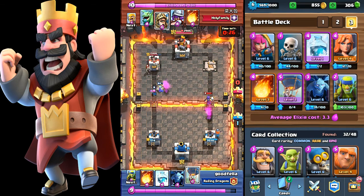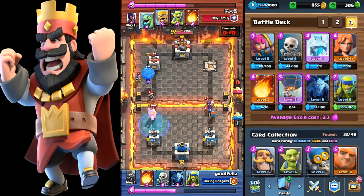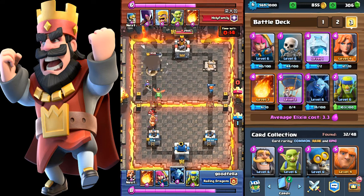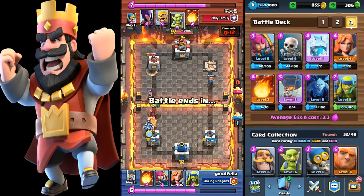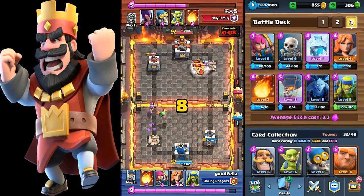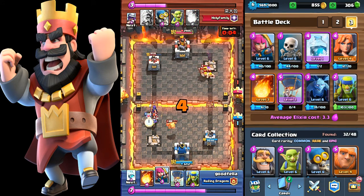30 seconds left, I should have this win in the bag, but this guy is more of a challenge. I went for that balloon — that was a stupid move, left me vulnerable. In comes his prince — panic freeze. Now I'm almost out, he's gonna take my crown. That was a stupid mistake; I should have just settled for the one-crown victory.